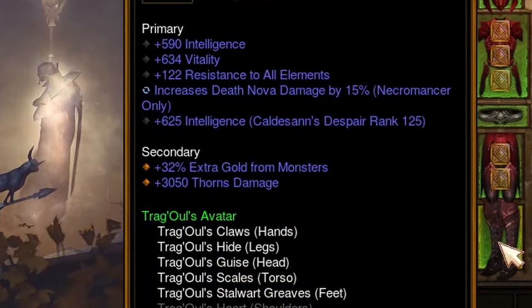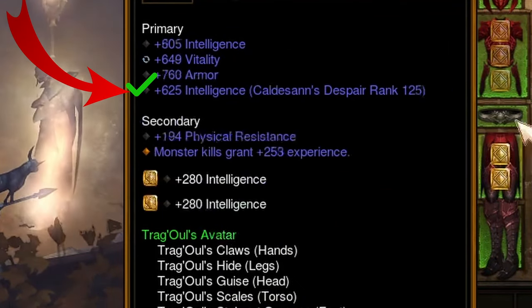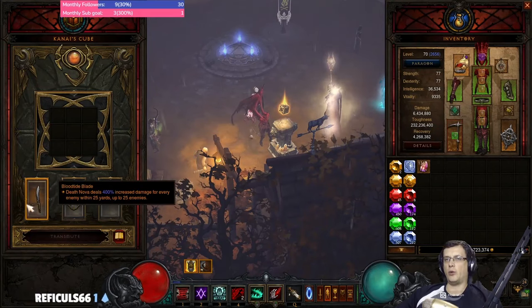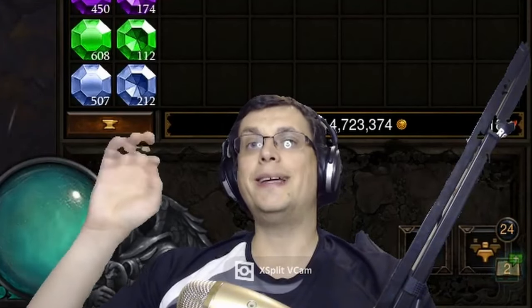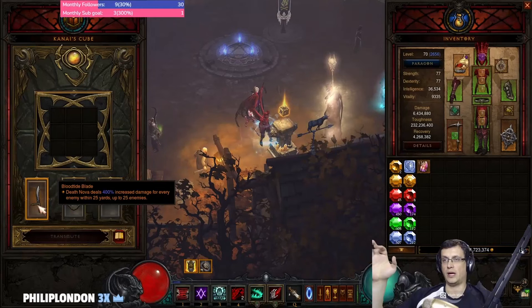On top of that, we put the skill itself on gear — boots and helm. The most important item is Blood Tide Blade, which gives us 400% increased damage for each enemy hit by Blood Nova, up to 25 enemies.